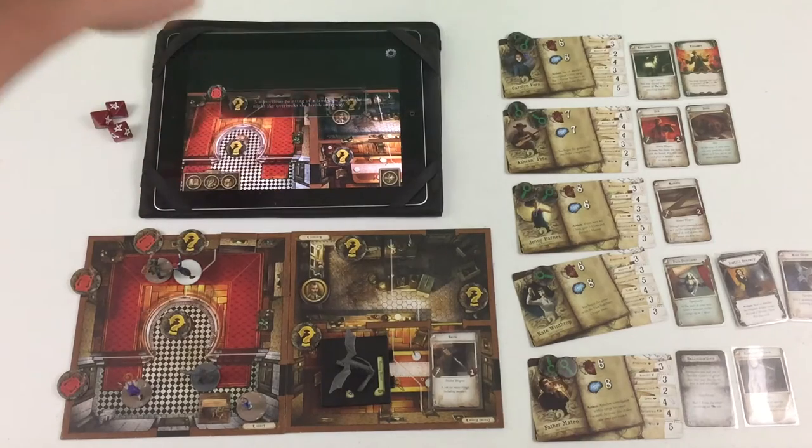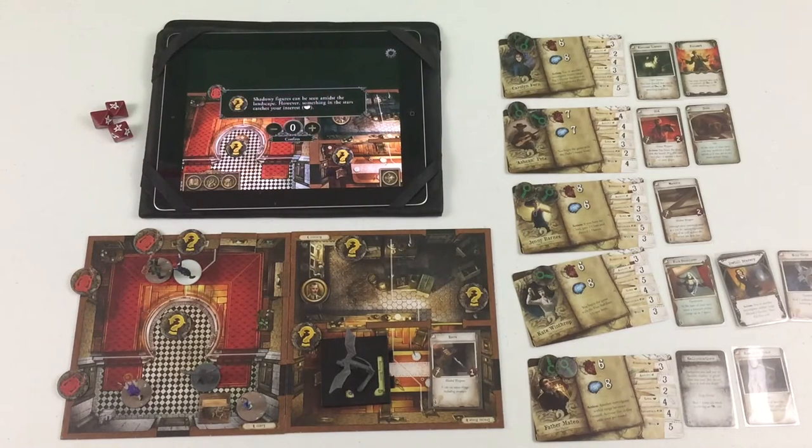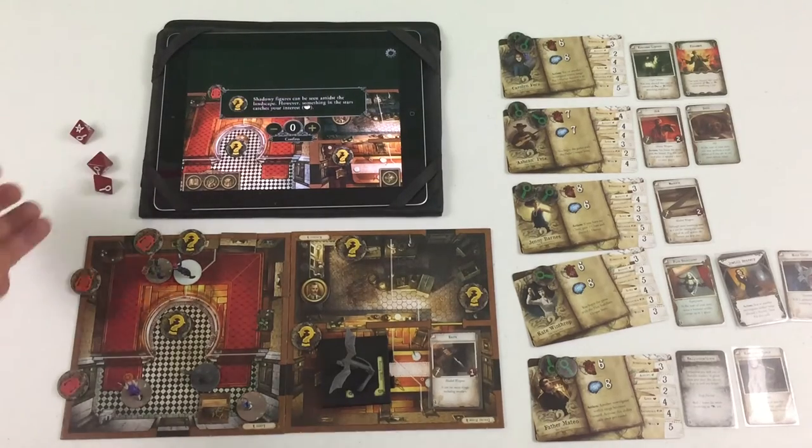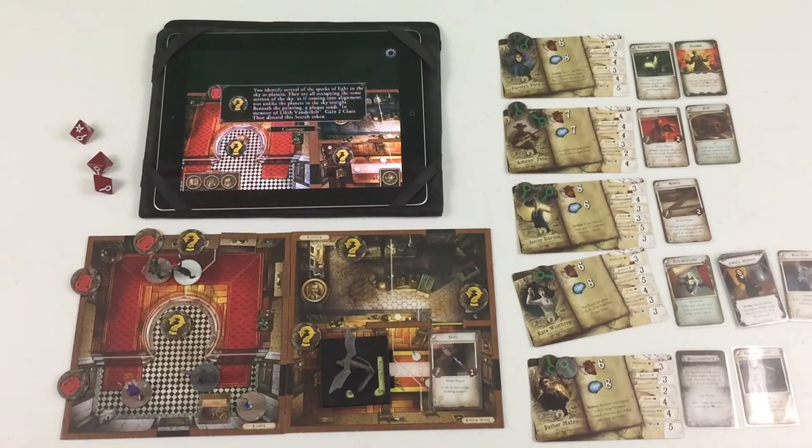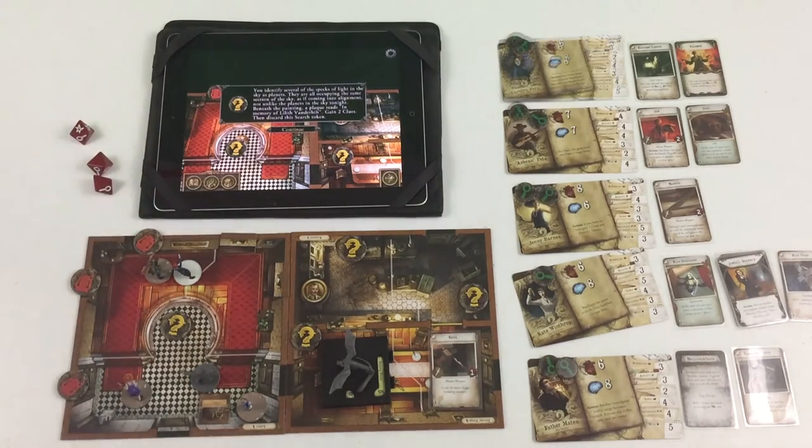We got one success again. Result: 'You identify several specks of light in the sky as planets — they are all occupying the same section of the sky, as if coming into alignment, not unlike the planets in the sky tonight. Beneath the painting a plaque reads: In memory of Lilith Vanderbilt.' Gain two clues, then discard this search token. You got your two clues.